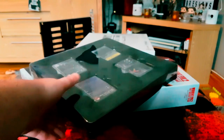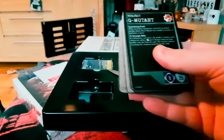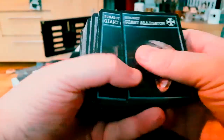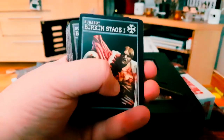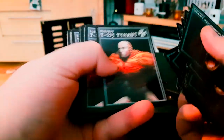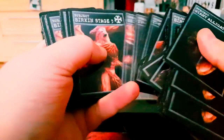So we've got some mutation cards here. Some cool art - giant alligator. Loads of replacement cards - there are various stages of Mr. Birkin, and some of the Tyrants, also known as Mr. X.